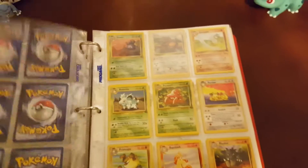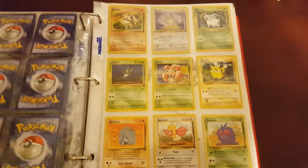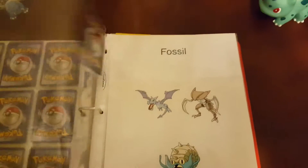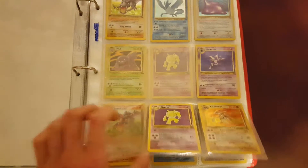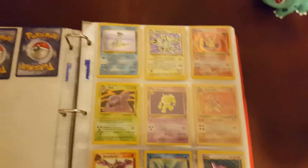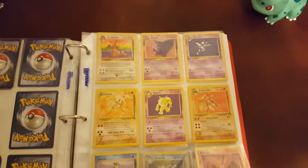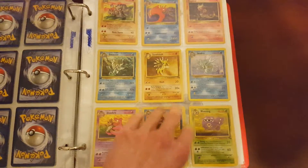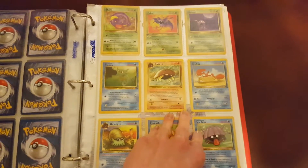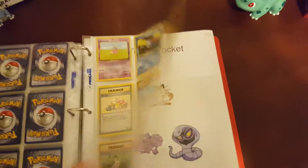Non-holos. You can see Bulbasaur watching too. And then we have Fossil. This is kind of where it gets bare bones for a while — oh, there's so many gaps. Kabutops is really cool. Lapras, Magneton — very cool looking. Dragonite. Gengar, of course. We're pretty good with the commons and uncommons, the holos not so much. That artwork was reprinted in the Generations set.